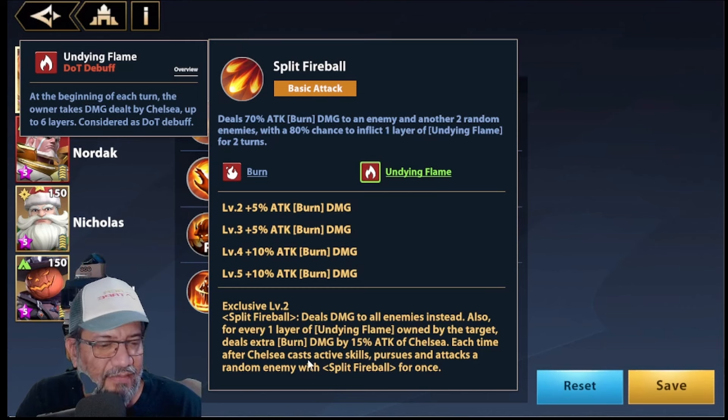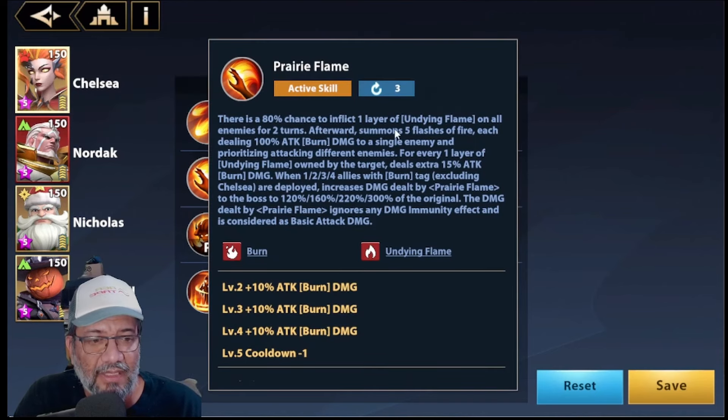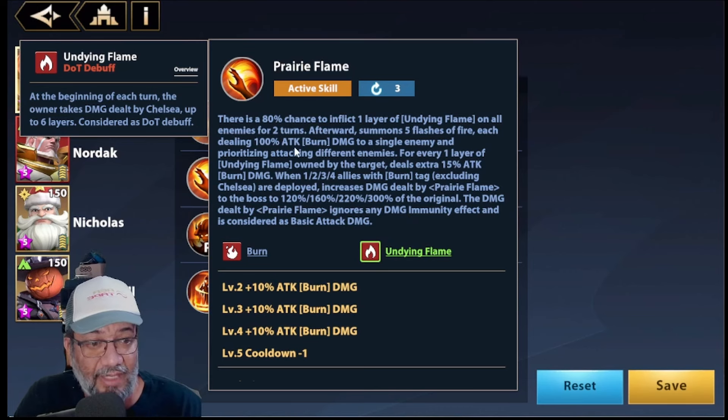Every time Chelsea has her abilities active, she pursues and attacks a random target with this ability once — which makes the basic repeat several times. Second ability: there is an 80% chance of inflicting a stack of Dying Flame, which makes attacks deal damage to all enemies for 2 turns. Then it summons 5 flashes of fire, each dealing 100% of Chelsea's attack to a single enemy, prioritizing different enemies. Apparently if there is a single enemy, all 5 hit that enemy, which would be very good — it's brutal.